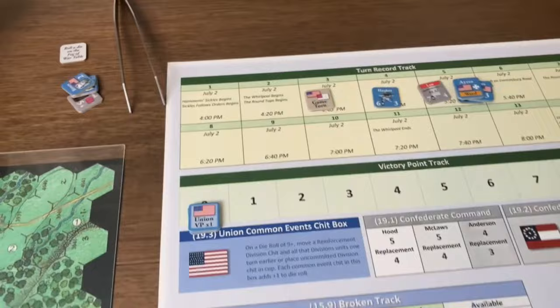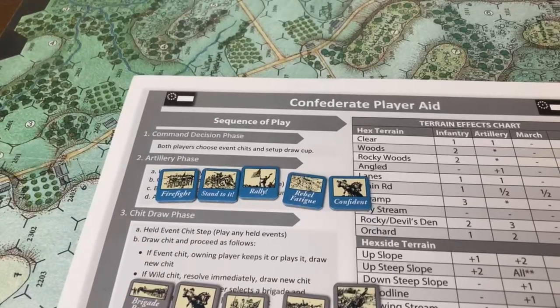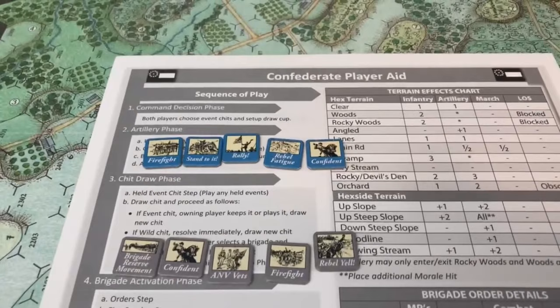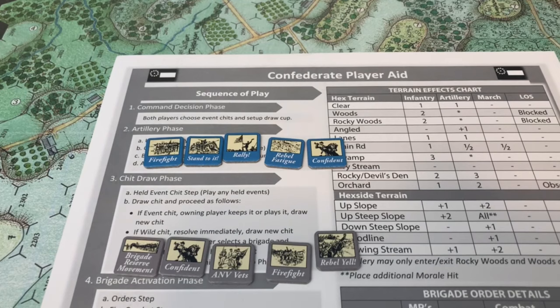We're on the 4:40 PM turn, the second turn of the Round Tops scenario, and we'll be doing the command decision phase. Essentially, both sides get to choose events they want to place in their cup. Each player secretly chooses — the Union chooses 1, the Rebels choose 2.